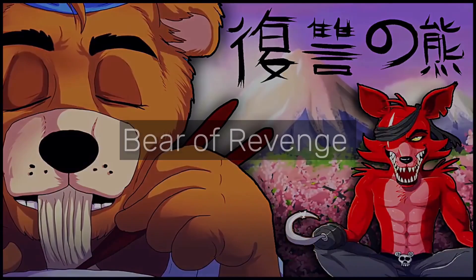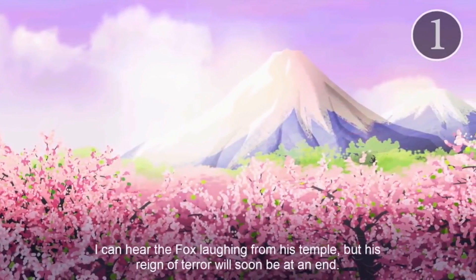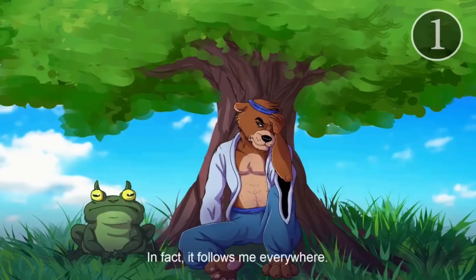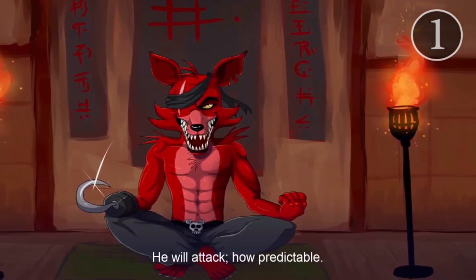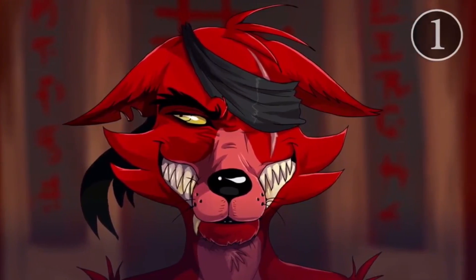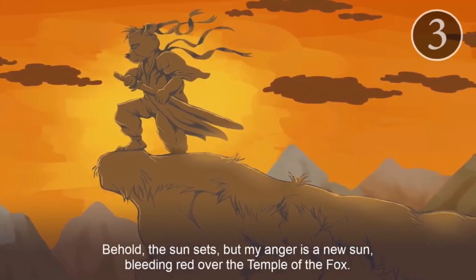Fukushu no Kuma, otherwise known as "Bearer of Revenge" in English, are animated anime-like segments in Ultimate Custom Night. A new episode is shown once you reach a certain point milestone. Each cutscene follows Freddy, dressed as a samurai, narrating his battles against Foxy while lamenting his current punishment and plotting revenge. The scene then transitions to Foxy in his dojo, remarking on the inevitability of Freddy's retaliation, while Mangle hangs from the ceiling and comments. All dialogue is spoken in Japanese with subtitles, and notably none of the dialogue matches the subtitles. The relationship between this Freddy and Foxy is theorized to symbolize Henry Emily and William Afton's relationship.